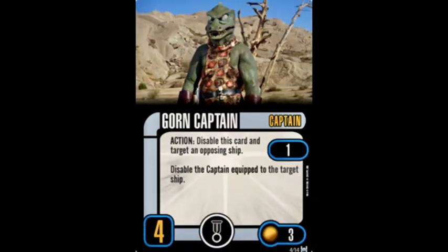Our first captain in this pack, Gorn Captain, has a captain skill rating of four, can carry one elite talent, and costs three points. Action: Disable this card and target an opposing ship at range one. Disable the captain equipped to that target ship.